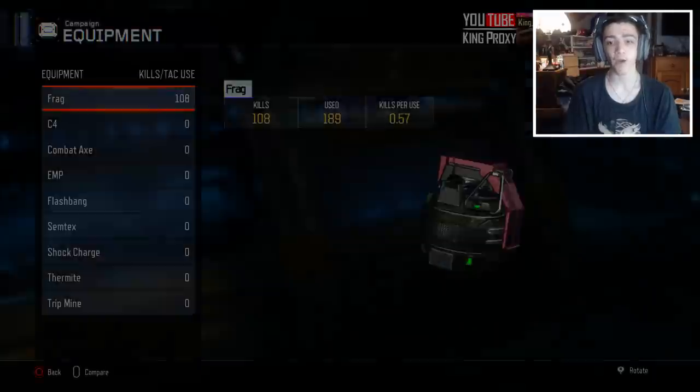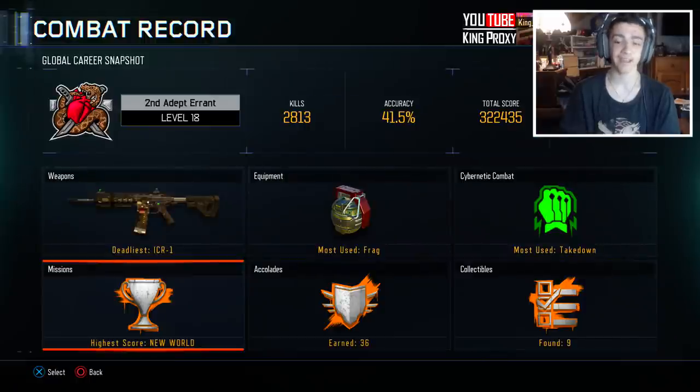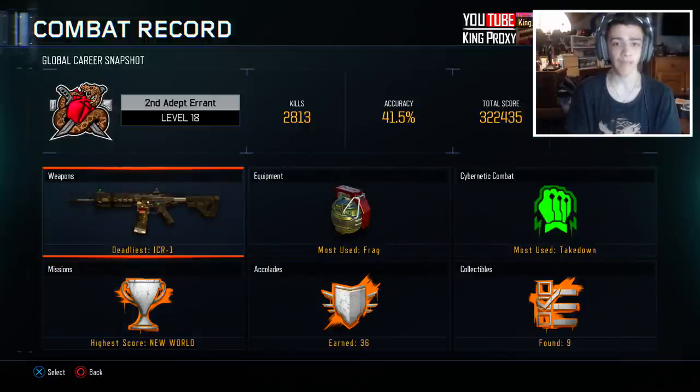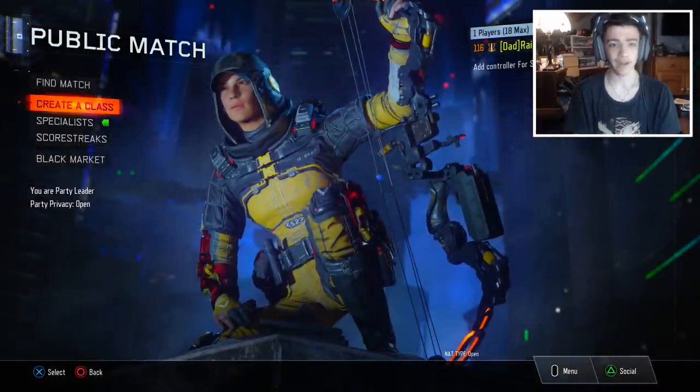Basically you're going to click and then back out on each and every single one really, really quickly — just like that. You want to click and then back out as soon as possible, and then the glitch is pretty much activated. That's pretty much it; it's very easy. You can back out now and go into your Create-a-Class.